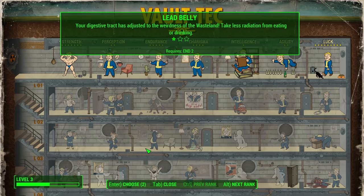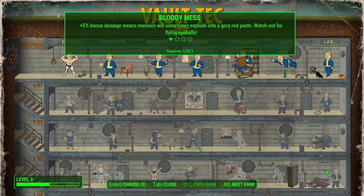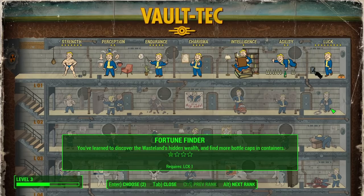I'm not really sure what the 'Enter: Choose Two' is though. Wouldn't I just click the things and then maybe press Enter? What is Alt and Control — previous rank, next rank? Oh, these each have like ranks, like you see the stars. So they each have about four ranks. Okay, I see how this is working.